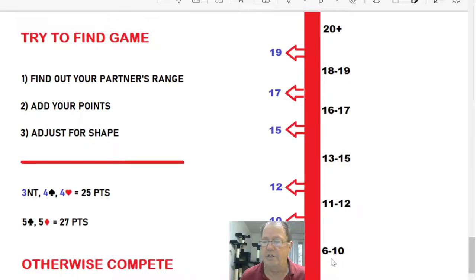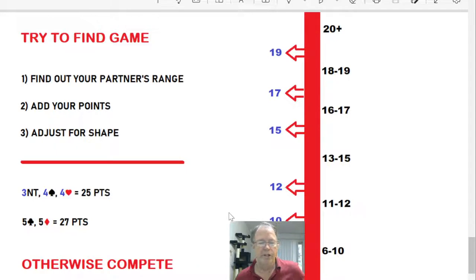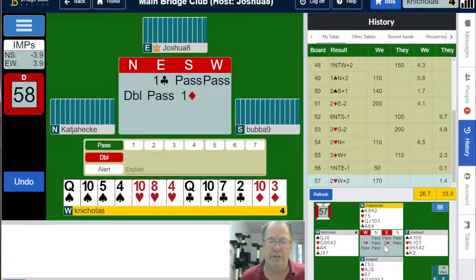Six is the minimum responding level, so we pass. Remember, your bidding is telling your partner your point ranges. Eleven to twelve is an important point range — that's exactly why it exists as a distinct range. What should partner have done on that last hand? Bid a new suit at the two level — I would say two diamonds, looking at partner's hand, because they're long in diamonds. That tells me that even though they passed, they don't have 12 — they've got 10 or 11.